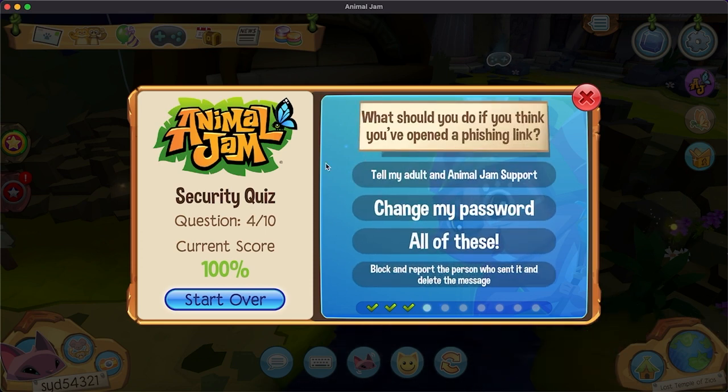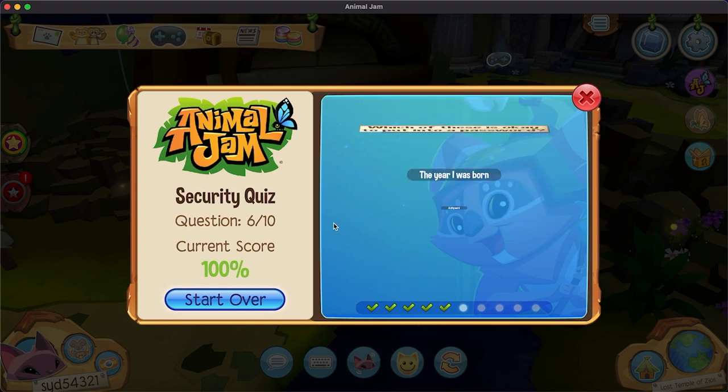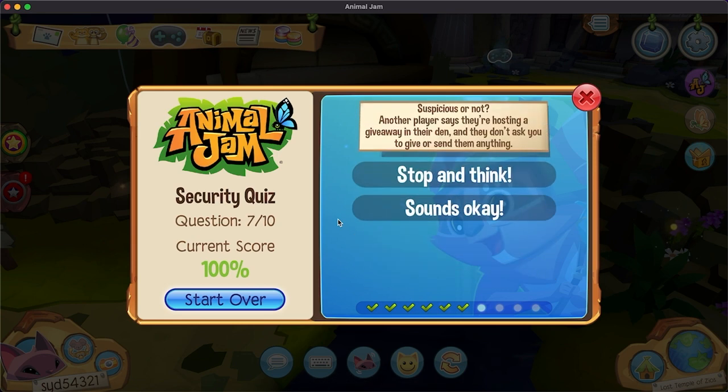What should you do if you think you've opened a phishing link? All of these. What is okay to turn into a password? A silly word. A legit giveaway — they don't ask you to give or send them anything. That sounds fine, yeah.